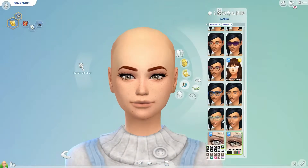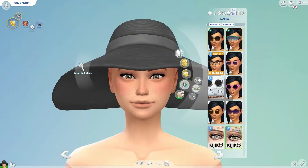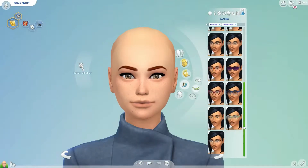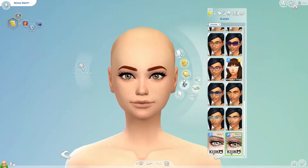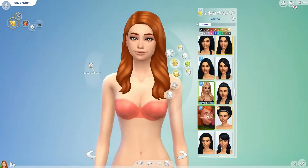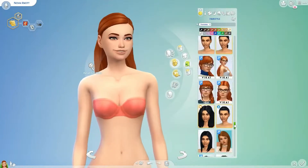So everything that you see will be listed down below because there's a lot of custom content. I use the Balia Dew skin blend because it kind of changes your life when it comes to the Sims. I can never create a sim and not use the skin blend because it smooths out all of the weird EA shadows. I just love it.